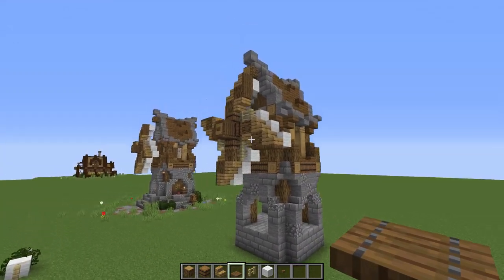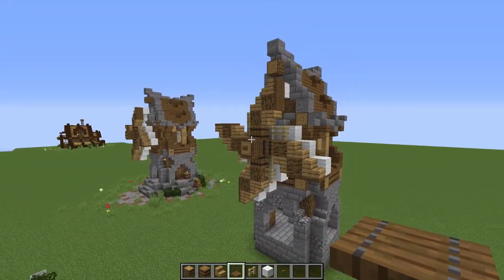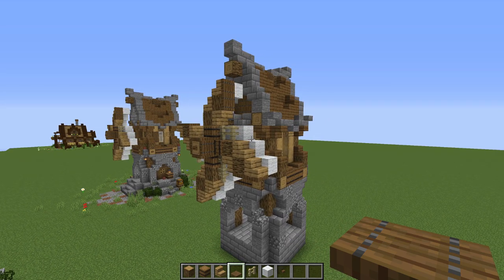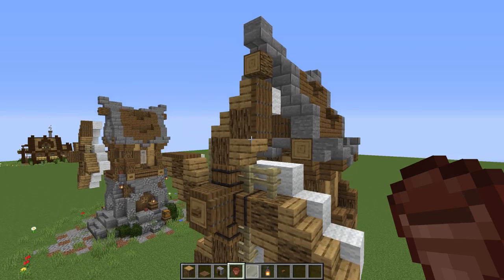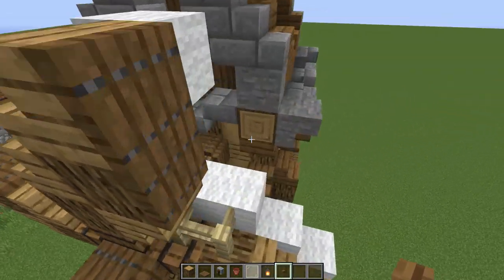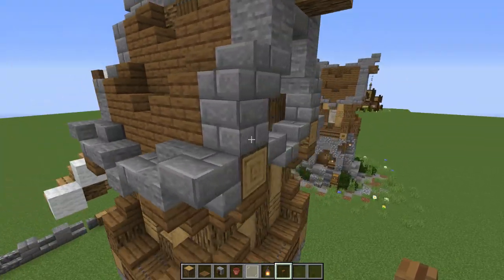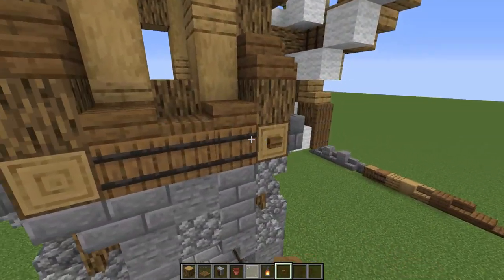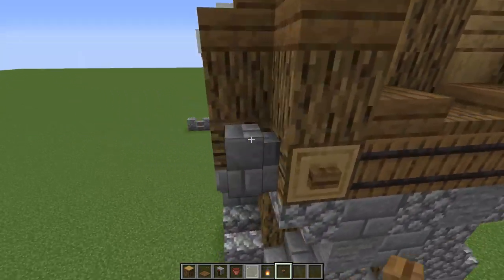And there you go — that is our windmill completely done! What do you guys think? I like the way it came out. Now let's add a bunch of details. Detail number one: on every single exposed log piece, we're going to put a spruce button. Just go around and find every exposed one and pop that button on — it looks awesome all the way around.